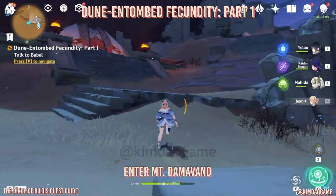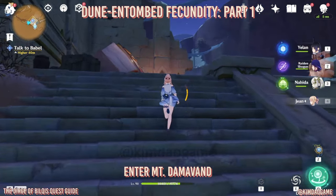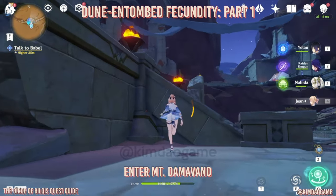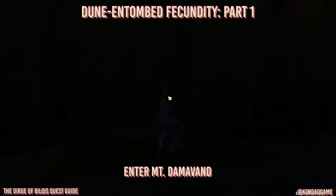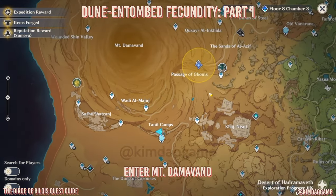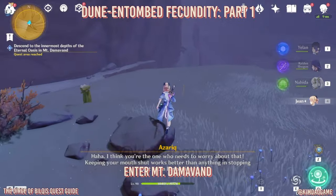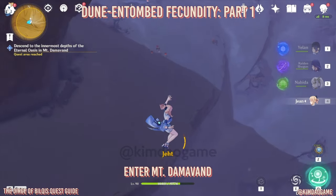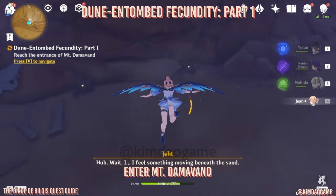First off you get some dialogue, and then we are just going to go and talk to Babel — you'll see it marked on the map. Then we're just going to teleport to the waypoint and drop all the way down to the bottom, which should trigger the next part of the quest.